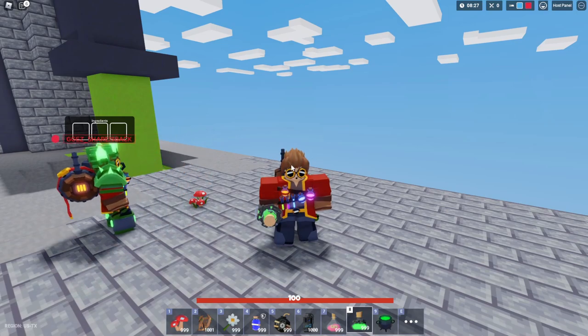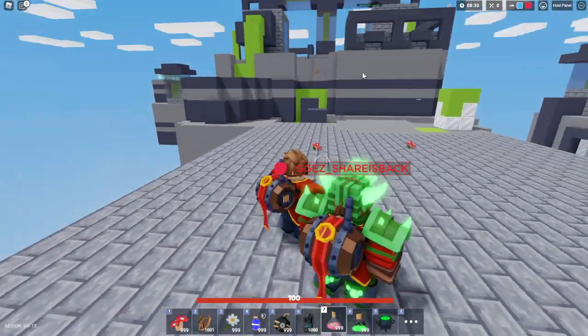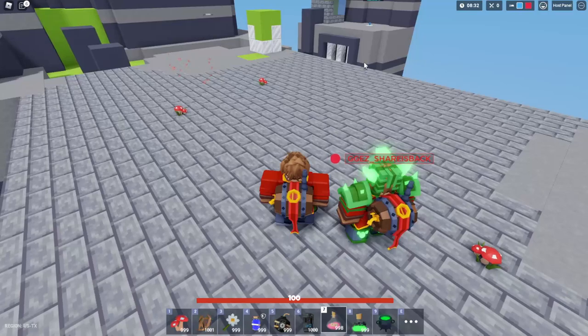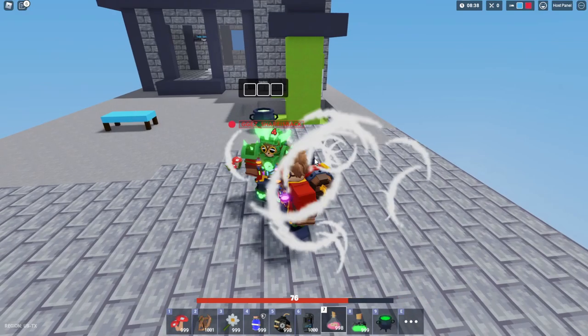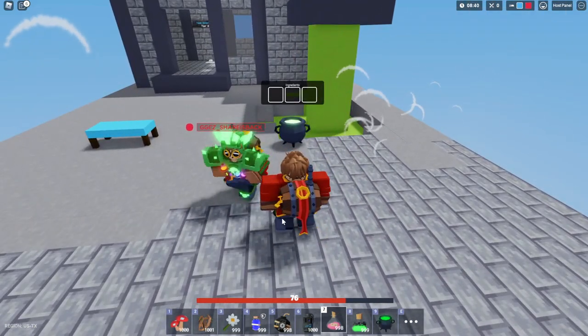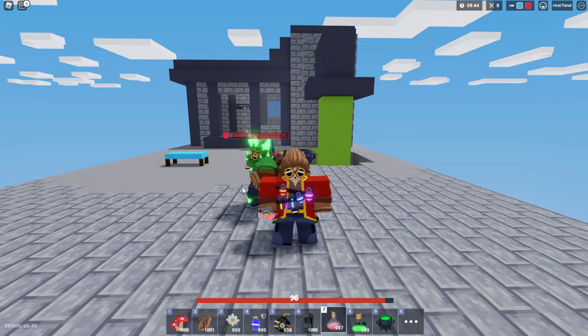So right off the top of my head, five pros here. The first one is going to be that you have heals — via this splash health potion, which will look something like this. You could throw that and heal. Let's do some damage to ourselves here and I'll show you how this heal potion works. It will also work on you and enemies. You can see that I can throw this on the ground and we get healed. So you have heals.